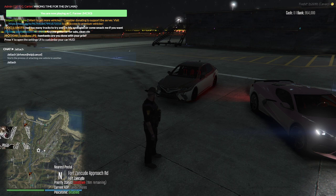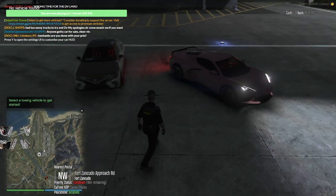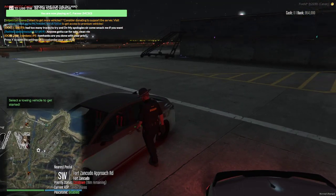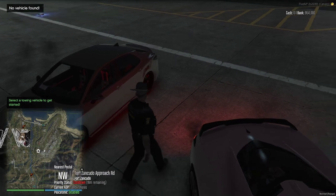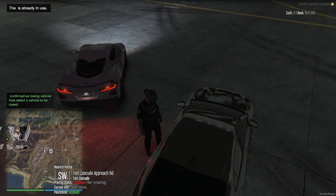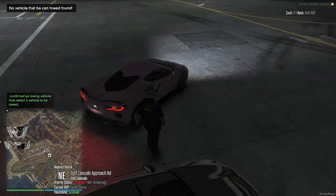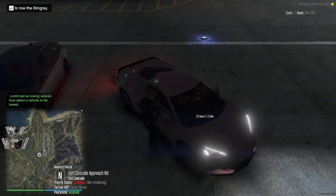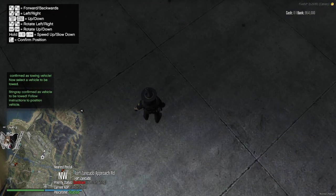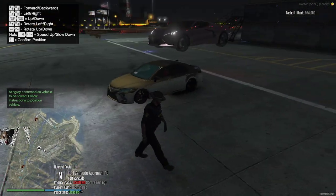It's going to pop up with a selection prompt. Whichever vehicle you want to be the towing vehicle is the first vehicle you select. That green line pops up and you press enter — that confirms it as the towing vehicle. Then go to the second vehicle, wait for the green line to pop up, press enter, and that vehicle will be the one being towed. You can put vehicles on trailers and all kinds of fun stuff with this script.